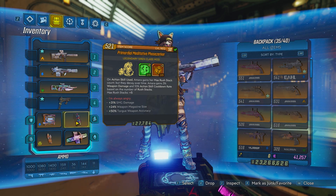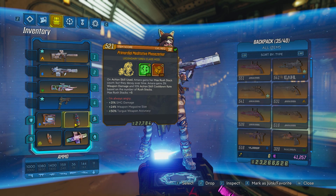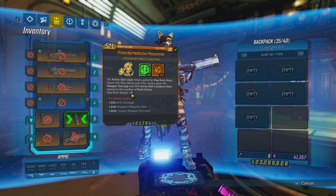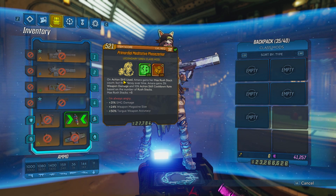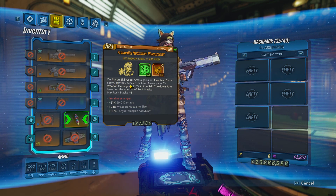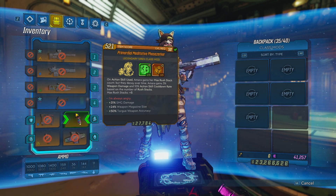For the class mod, I like to take a Phase Erker. What this does is give me an extra 5 Rush Stacks. So in total, you have 10 from the Blue Tree plus 5, that's 15, and they are granted to you whenever you activate your Action Skill. On Action Skill use, you gain your max Rush Stacks — that is 15 — and you get 3% weapon damage per Rush Stack, so that's 45% extra weapon damage just with this class mod.